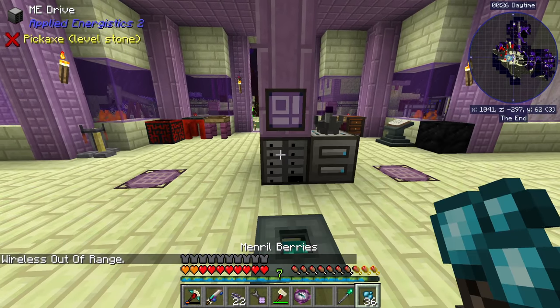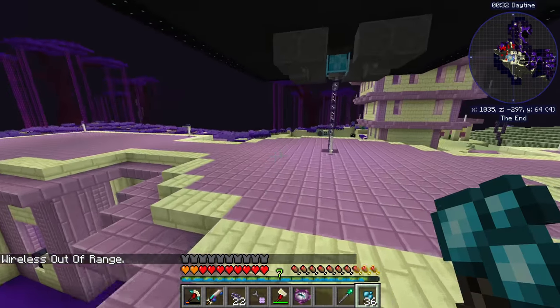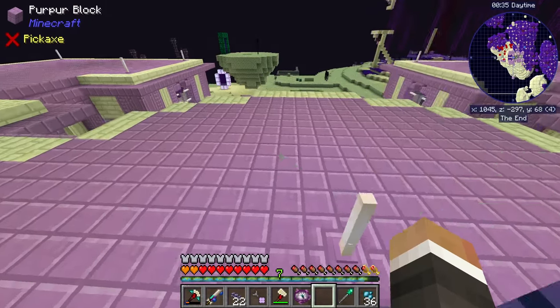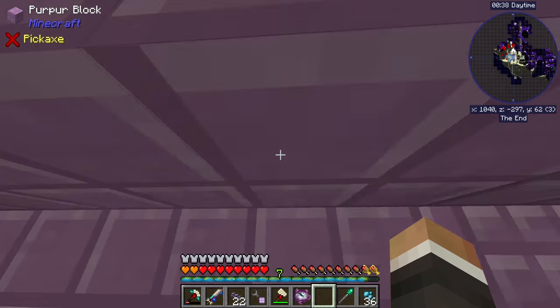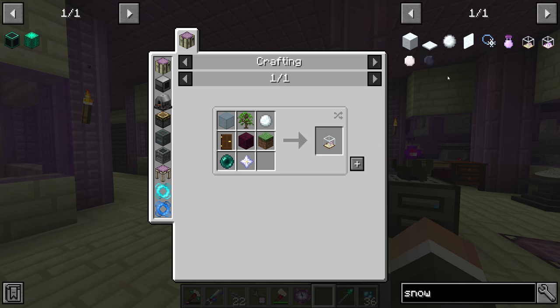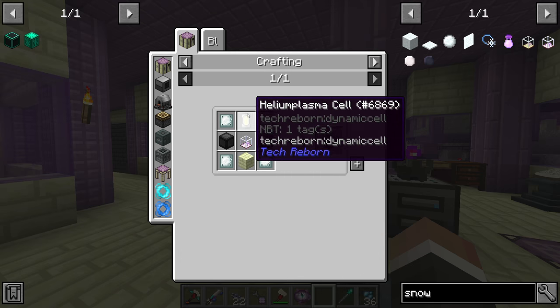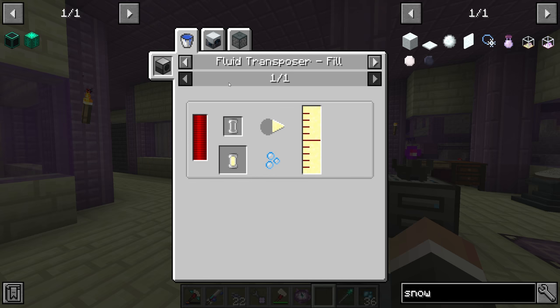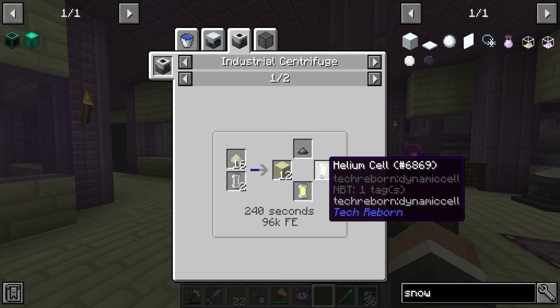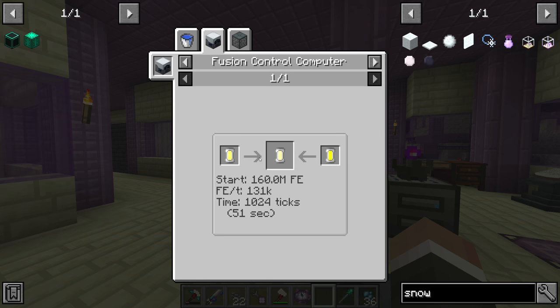If we head back home and wait the requisite amount of time for our system to come back online, we should be able to get our first quantum quarry up and running. As we found out before, if we're going to use P2P tunnels to power the quantum quarries, we're going to drastically increase the amount of power our AE2 system uses because of that 5% tax on all power transfer. But I think that's completely fine.